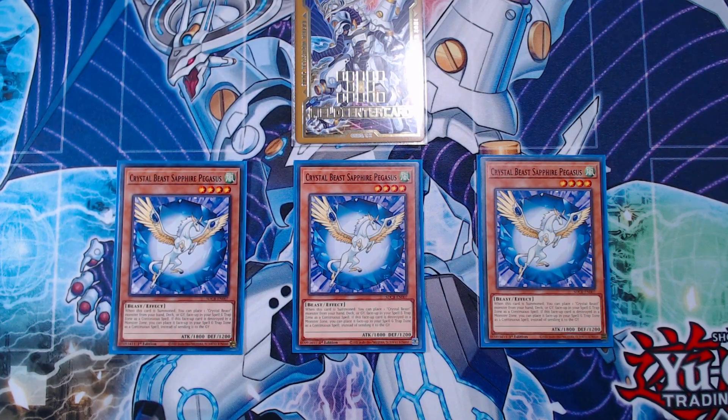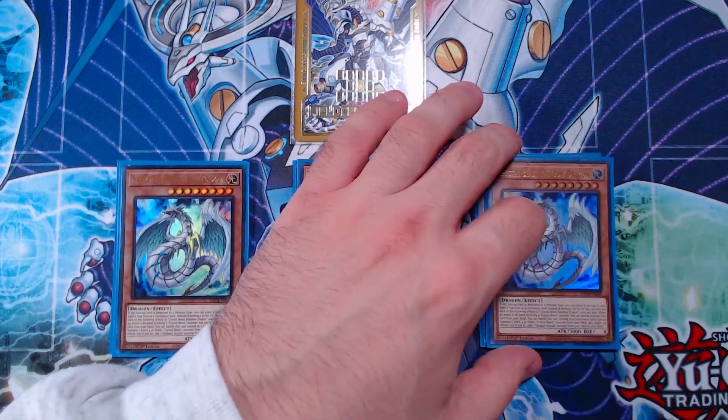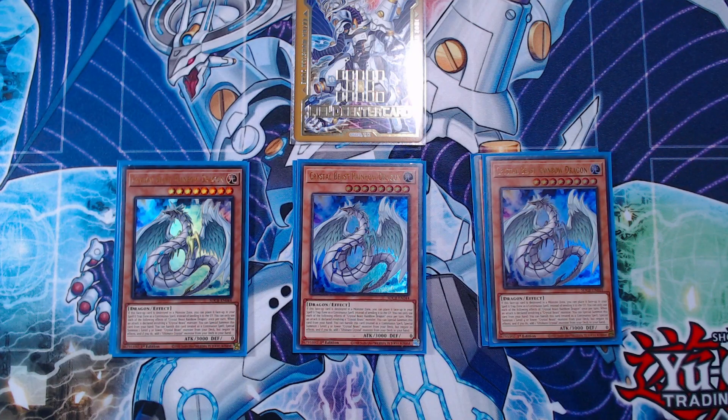Most of the time, the card you're getting from your deck to put into your spell and trap zone is going to be a copy of Crystal Beast Rainbow Dragon. This card is so strong for the deck. It lets you, for cost, banish it from your spell and trap zone to special summon from your deck a level 4 or lower Crystal Beast monster while negating its effects, which is crazy. But you can also add a Rainbow Dragon from your deck to your hand, which is so incredibly powerful because this strategy relies on having Rainbow Dragon in your hand to activate powerful spell cards like Awakening of the Crystal Ultimates. Playing 3 copies of this is great.